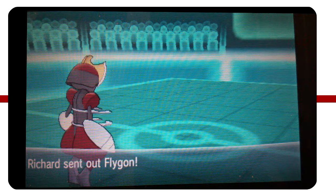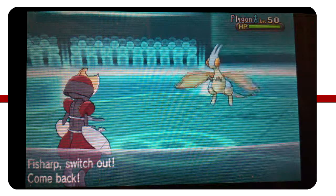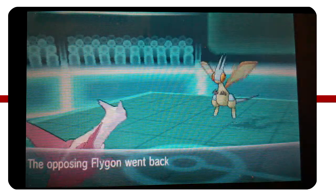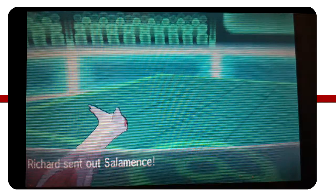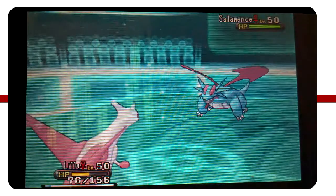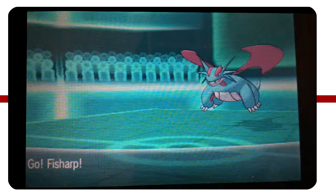As Richard goes back out into Flygon, I don't want to get hit by an Earthquake because that can probably one-shot my Bisharp, so I'm going to go out into my Latias. He predicts that pretty nicely and goes for the U-turn, taking off about half the damage - a lot more than the other U-turn did. He's actually going to go out into his Salamance now. Normally Latias is supposed to outspeed Salamance, so the fact that he's sending it out against my Latias basically lets me know it's probably Scarfed.